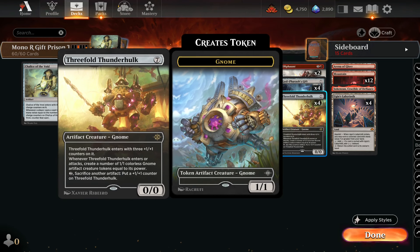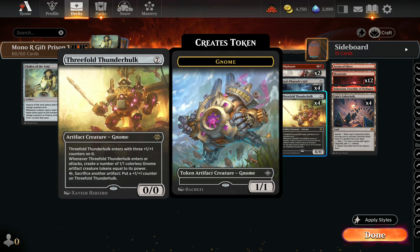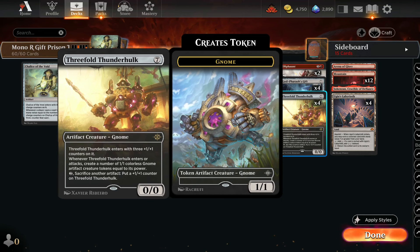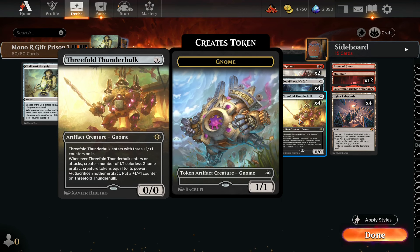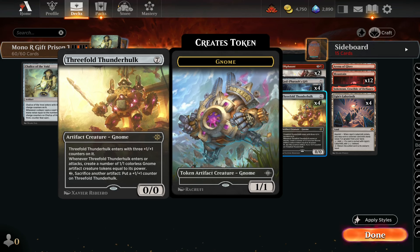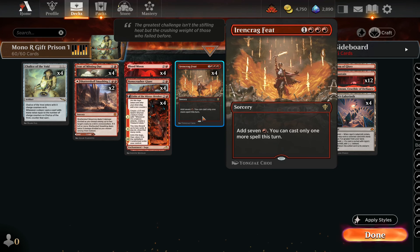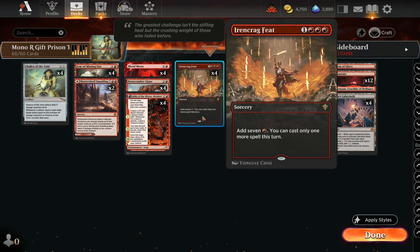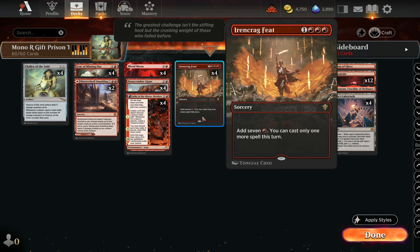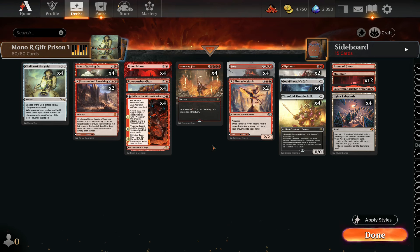Thunder Hulk is also a great thing to bring back with God Pharaoh's Gift — it enters as a 4/4 with three +1/+1 counters, creates seven 1/1s, attacks, creates seven more, and just gets really out of hand. These cards pair nicely with Iron Crag Feet, a ritual for 4 mana that boosts you up to 7 but only lets you cast one more spell, allowing us to get God Pharaoh's Gift or Thunder Hulk out way ahead of schedule.